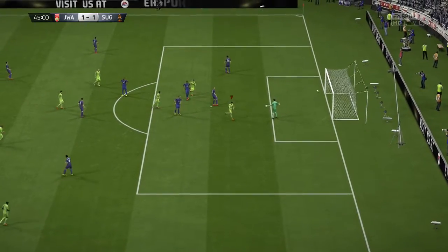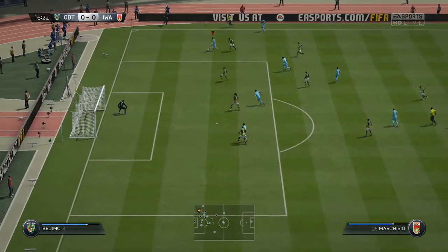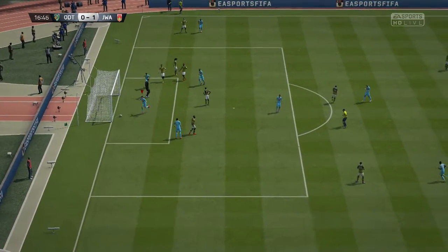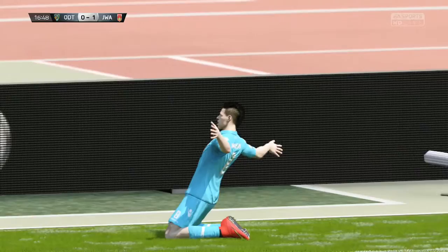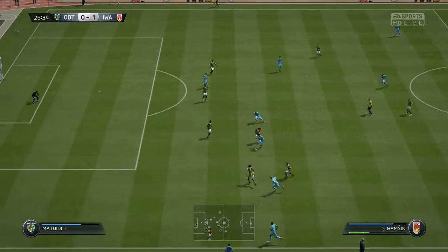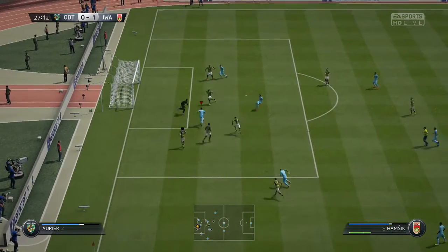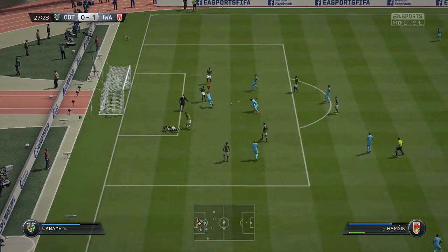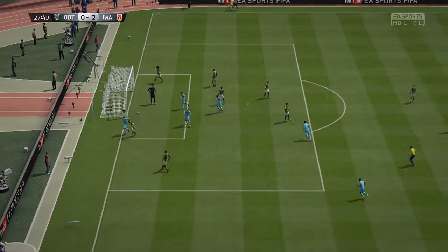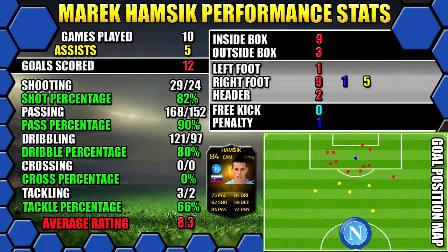He was quite robust and resilient against defenders — quite surprised — so that's another advantage for Hamsik. He's not going to be getting bustled off the ball like your tiny CAMs. Another advantage of his height is he makes a real aerial threat when he gets in the box, which he does quite often due to his high attacking work rate. He managed to nod in a couple of headers for us, and on one chance we were really unlucky not to get a penalty, but he shows great positioning to be in the right place to finish with his head.